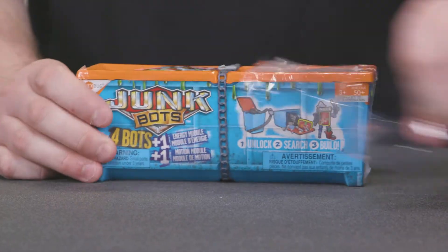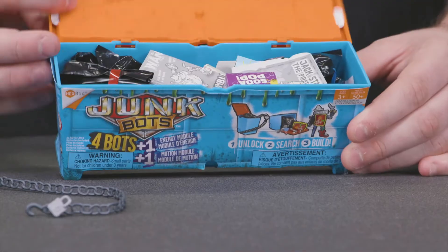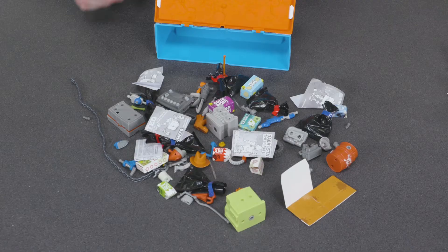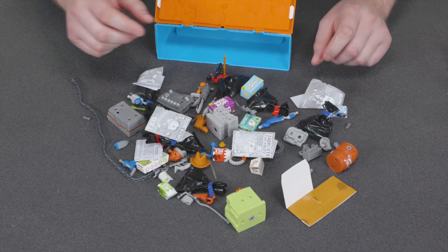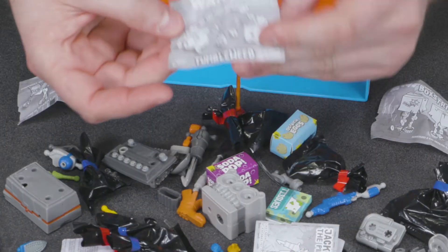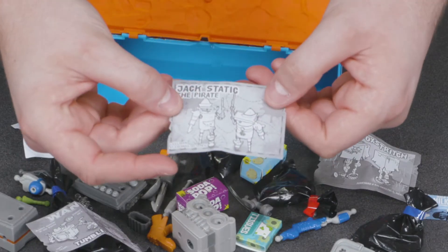I wonder what we're going to find in here. I can't take it any longer. Plastic! Chain! Dump! Oh my gosh, there's so much in here. We've got some clues — let's see who we're looking for. Boxstrich, Sparky, Tumbleweed, and finally, Jackstatic.